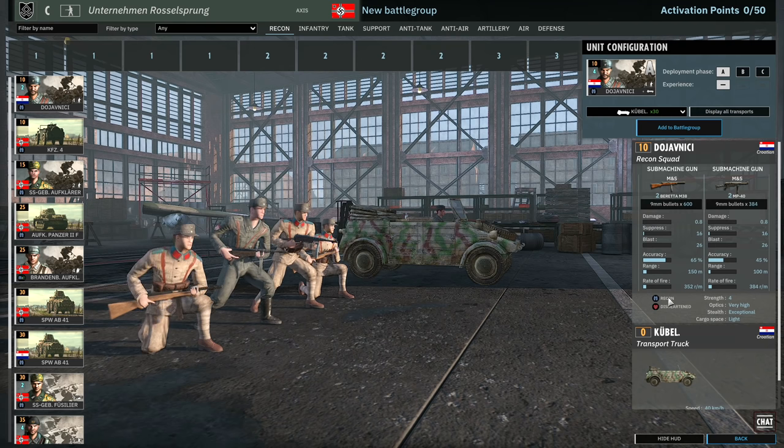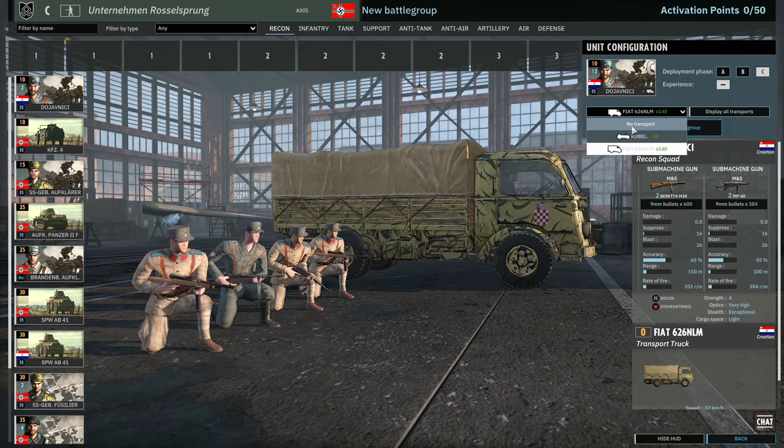In this case it's different because the recon squad is going to be hidden doing its own recon anyway. But yeah, it's a four-man recon squad with disheartened trait, exceptional stealth, very high optics, 10 points — pretty nice. The only bad thing is pretty low availability for 10-point squads: only 4, 8 and 12 in each phase, so early on probably not worth it.